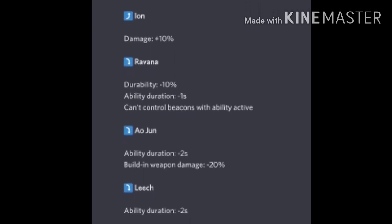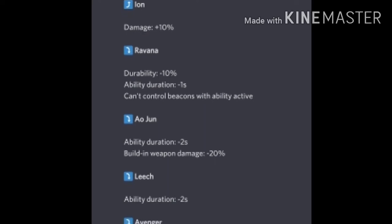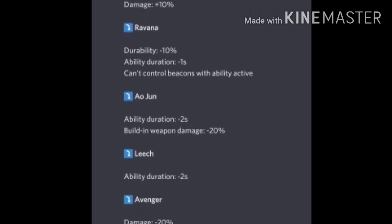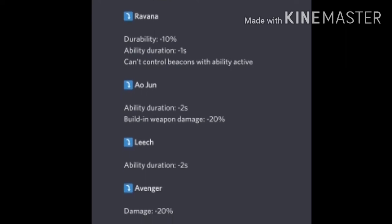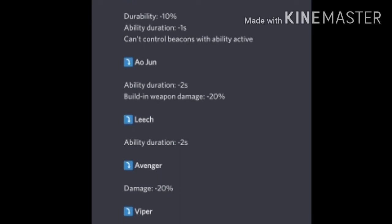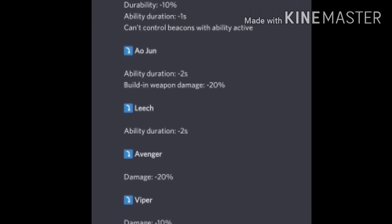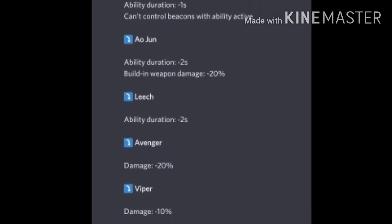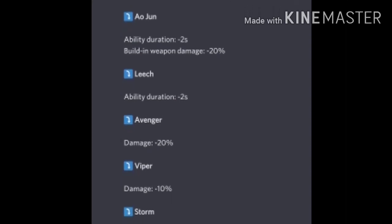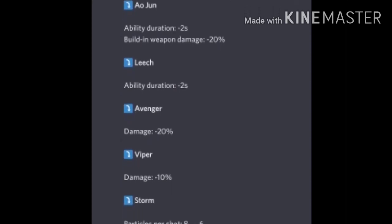Now for the nerfs. Ravana is getting minus 10% durability, 1 second less durability duration, and you cannot control beacons during its ability. I think this is a good balance for Ravana because it's just too strong at this point. Arjun is getting a nerf again — I think Arjun will be out of the meta because of this.